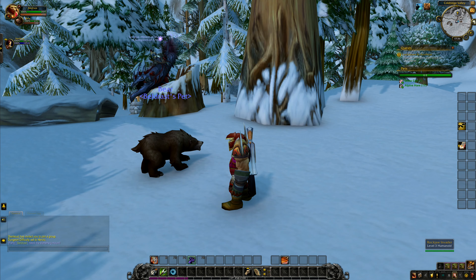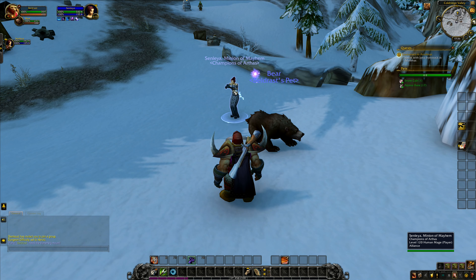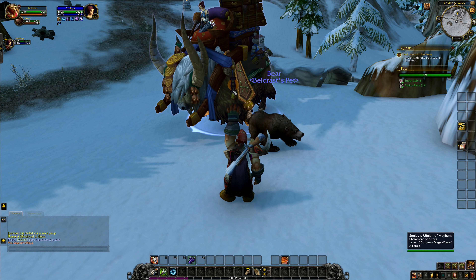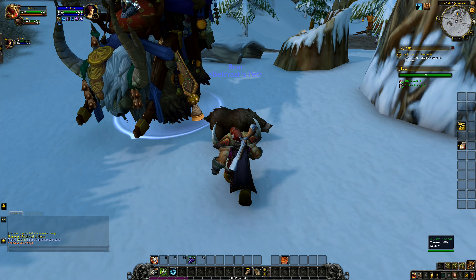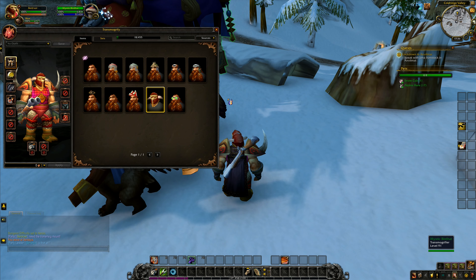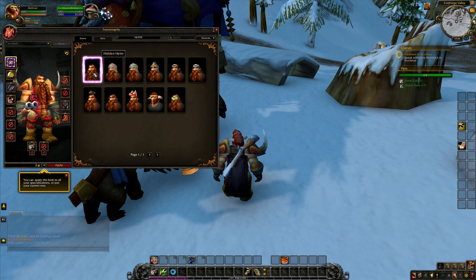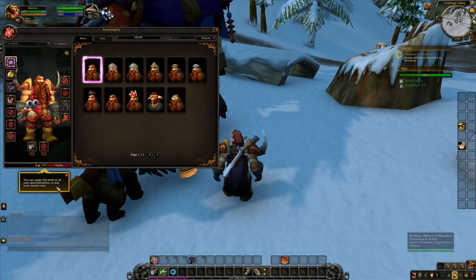I'm over here! What we got right here — this is unacceptable. Let's give her a wave. Transmogs — this dude, I have just the thing. Wanderer. I want the hidden helm. There — you can apply this look to all your specializations or just your current one.